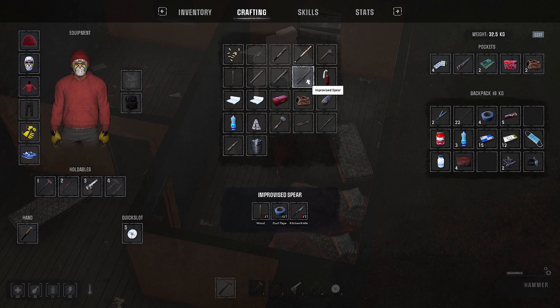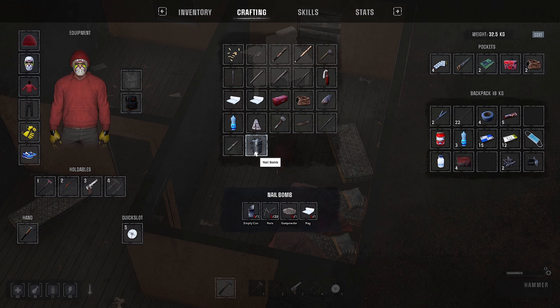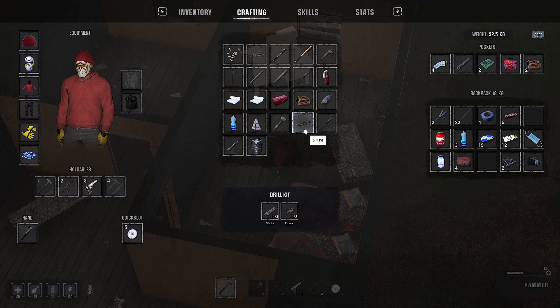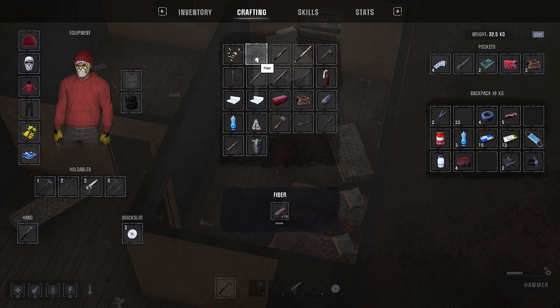I didn't even realize I had this crafting menu in here because I had so many things given to me. So this is how we purify things. I can make a shiv with a rag. A nail bomb. Improvised stone spear - it's just called the stone spear. We can make rope from fibers.